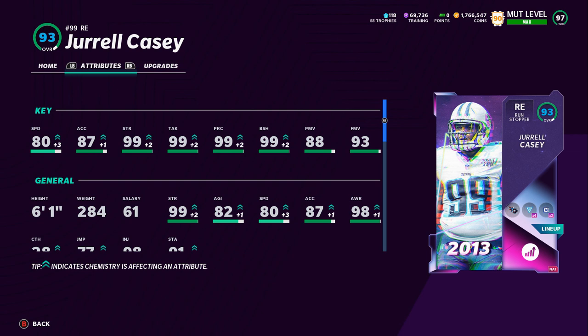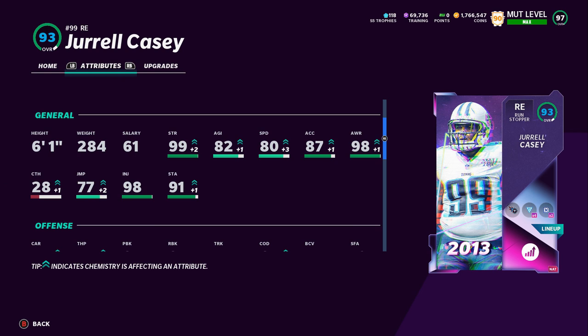Jarrell Casey says 93 but trust me, he's a 99 at his normal spot at Right End. Here he is: 80 speed, 87 acceleration — not the fastest guy, more of a run stopper, not a pass rusher. So we're gonna watch him against the run; that's what you're really looking for here. That's why I like Kevin Carter for the speed. His stats: 99 strength, 99 tackling, 99 play recognition, 99 block shed, 88 power move, and 93 finesse move.